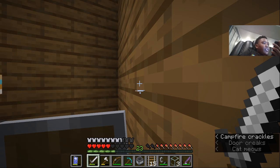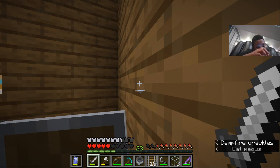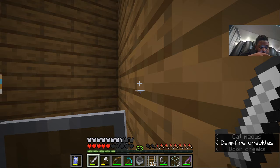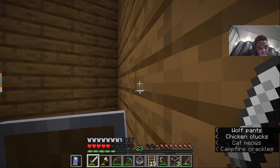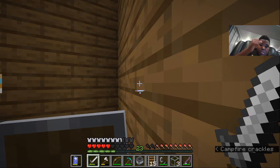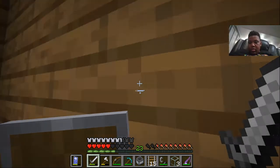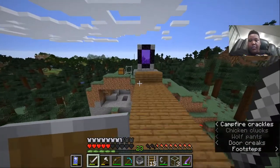How to make an automatic sheep shearing farm. We are going to make this all in survival right now. So here we are on a survival server. You'll need a hopper, a dispenser, one piece of redstone dust, seven glass, one rail, and at least one pair of shears — although shears are really cheap. I'm following OMGChad's tutorial on how to make one.